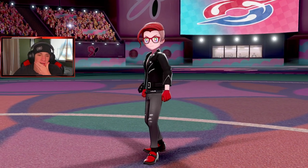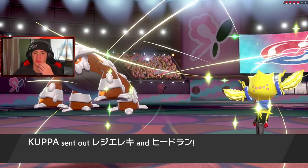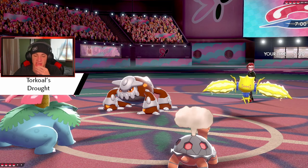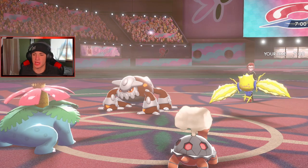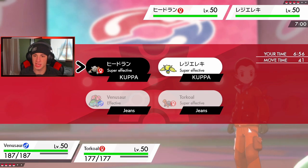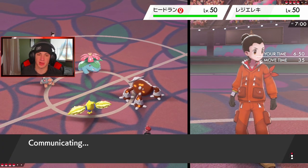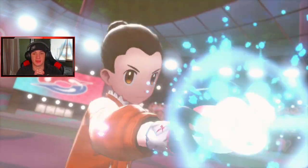I thought he was gonna come out with Cofagrigus and Moltres but it's Regieleki and Heatran. I'm fine with that. We got Torkoal popping, we got Venusaur. Heatran definitely has to go. We do have a ground move, but I could just Dynamax and Max Quake. I'm not too worried about Regieleki — I'd rather go in here and drop a Quake, get that Special Defense boost, and then just roll an Eruption. I think that's supply instead of a Heat Wave, but we definitely Dynamax here. We need that Special Defense boost — that's just gonna be big.